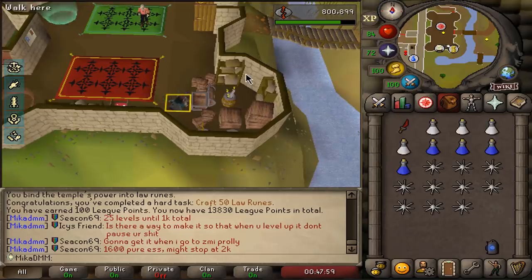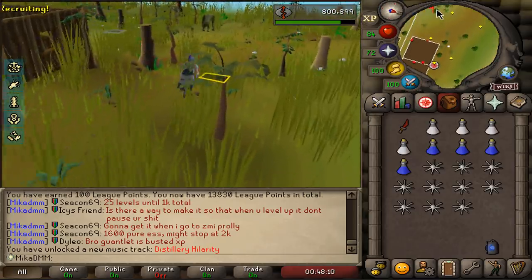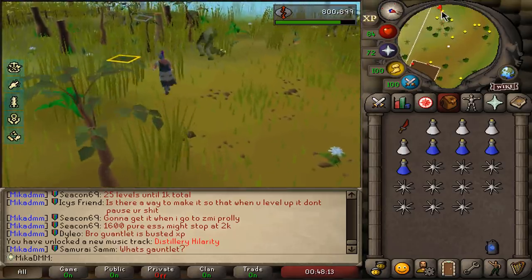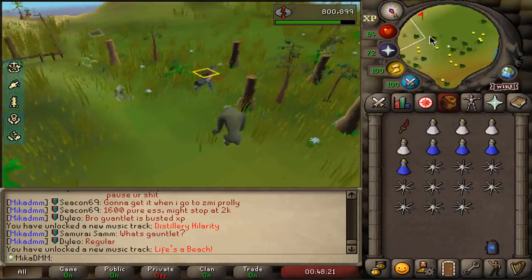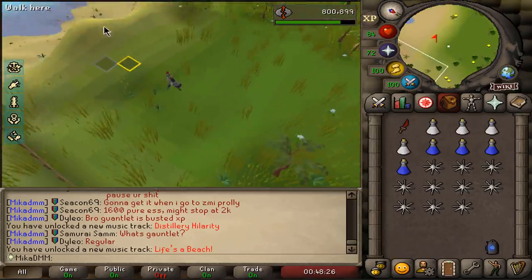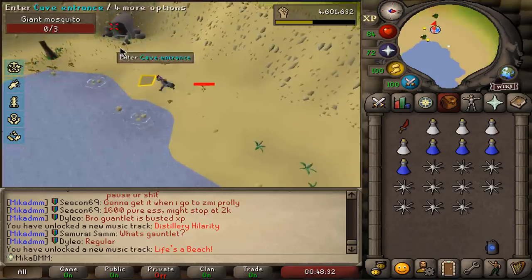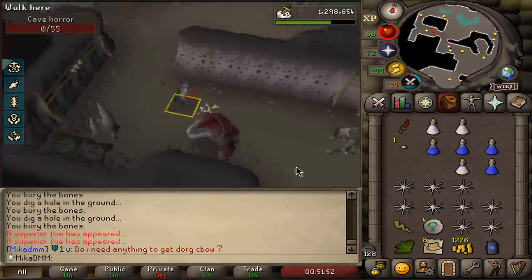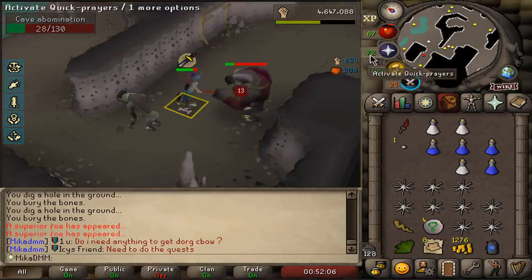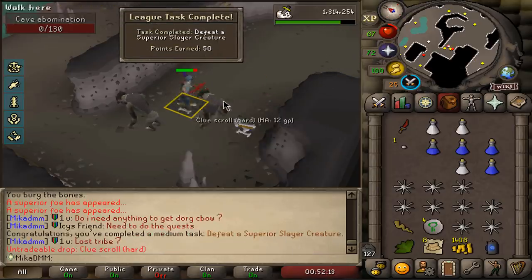It's time to go do cave horrors. They can drop a black mask which can complete the task of getting a slayer helm. On top of that, we're going to fight our first superior creature — I haven't had a superior yet. In Asgarnia you cannot get a single superior creature. So we can finish that one for 100 points. Hopefully get a black mask, maybe two — you never know. First cave abomination — that's the task for completing the first superior creature! 50 points and a hard clue scroll.